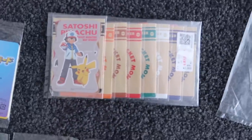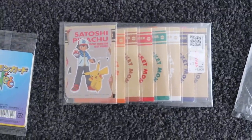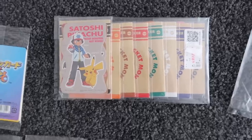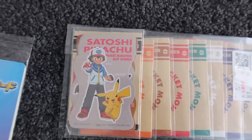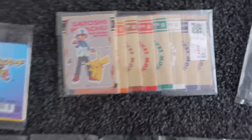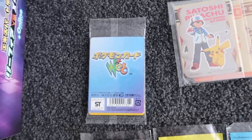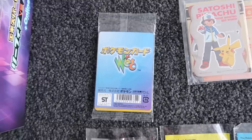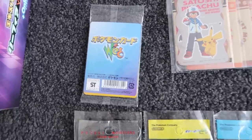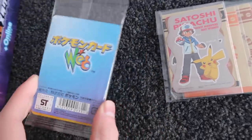Then we've got a Nintendo 64 Porygon and Snorlax Pokemon promo card Game Pocket Monsters book. This is a Japanese Nintendo 64 exclusive book with a couple elite exclusive Pokemon cards inside. Absolute steal at $10. Then - this was pretty random but it was in the really rare section - every single booster of this random Japanese sticker expansion for 20 bucks. It's got a Satoshi Pikachu, which is Ash's Pikachu, on the front. So that was pretty cool. Then the first really massive purchase - the web series exclusive booster.